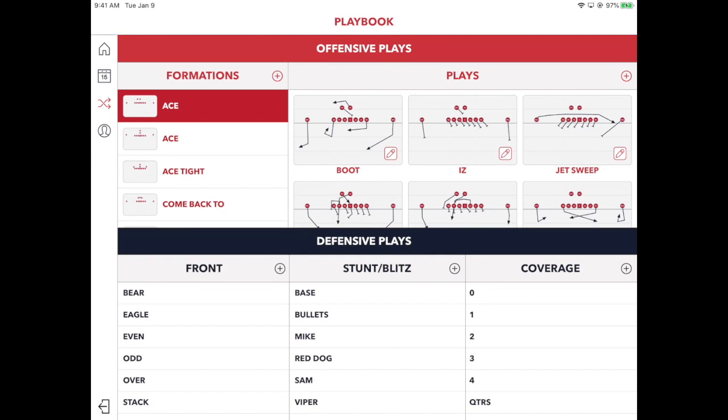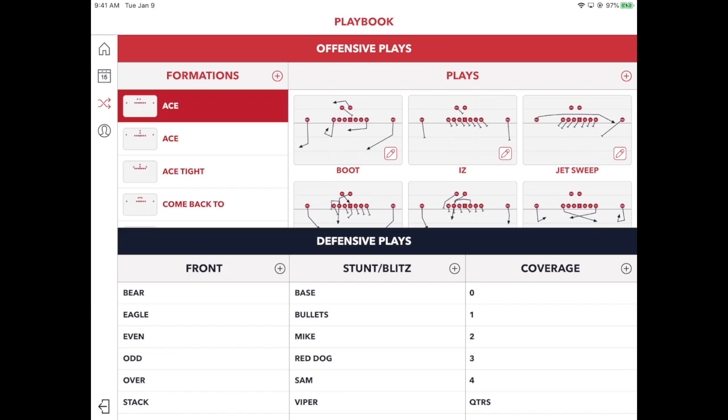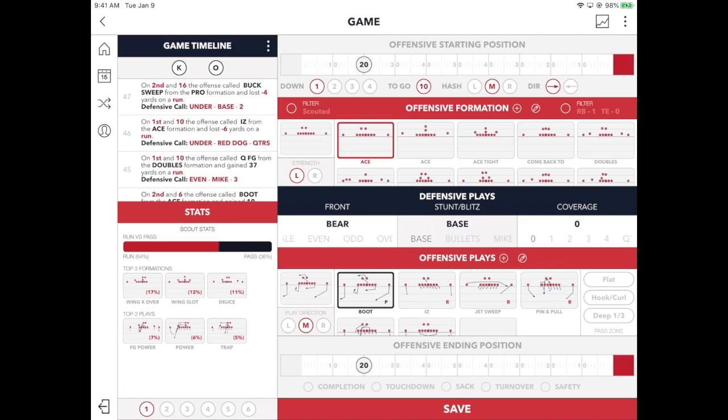We're going to add a Twist — maybe we saw an adjustment we needed to add. So we'll add it, save it, and now go back into the game screen, and you can see our new front has been added: Twist.